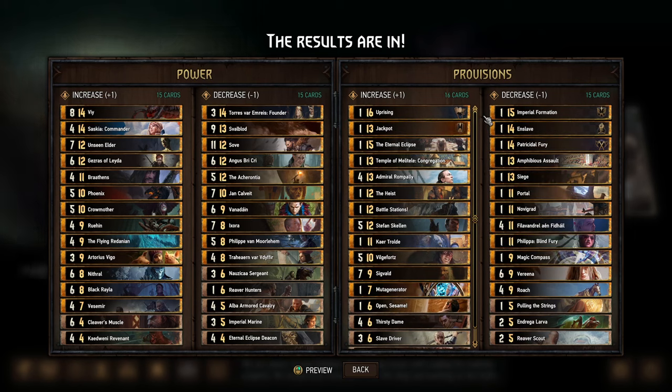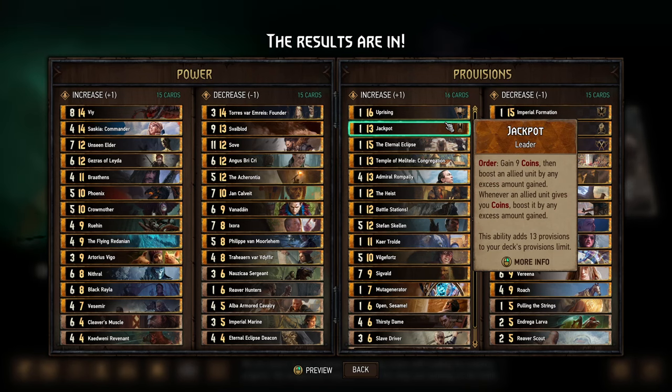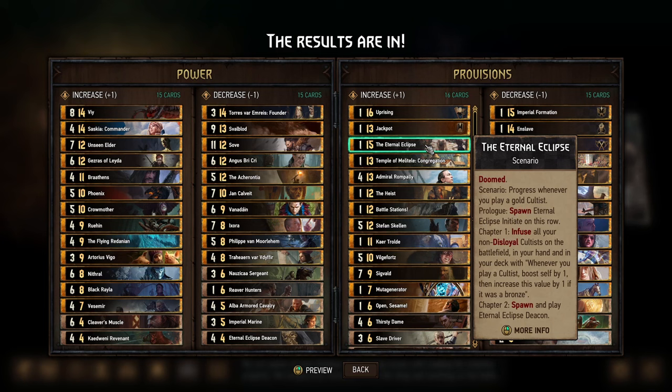On the Provisions Increase side — just a note: for leader abilities, a provision increase is a buff; for anything else, that is a nerf. We see a couple of leader abilities here — Uprising and Jackpot — both have been weak for a while, so that's understandable, although Jackpot has been pretty decent in some seasonal events. Eternal Eclipse — that's a card people have been struggling to face against; the Cultists have been good for a while, and I believe this is now the only 15-provision cost card in the game.